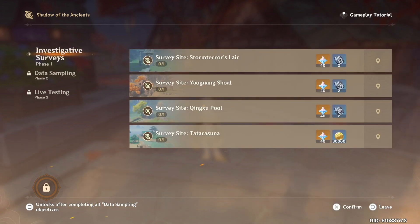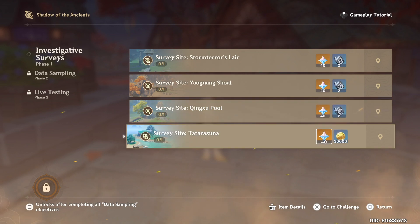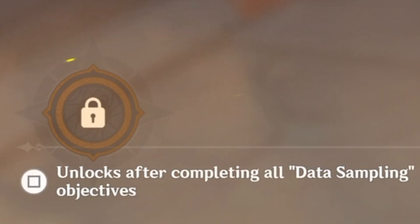When you go back to the event tab we have Investigate Surveys — a whole bunch of survey sites that we need to investigate for Primogems. In the bottom left corner there's a thing that unlocks after completing all the data sampling objectives, which will come out in one day.